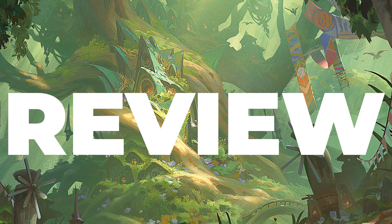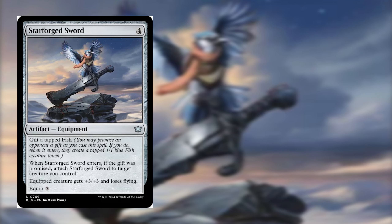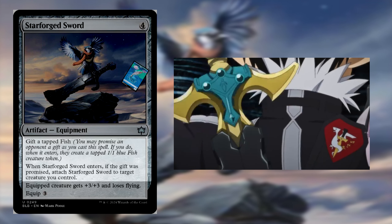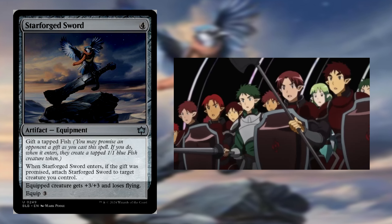Pre-release is over and it's time to review the best combos from Bloomboro. Take a look at Star Forge Sword — this clunky artifact gives your creature +3/+3 and they lose flying. If you give your opponent a tap fish, you can equip the sword immediately without paying its cost.